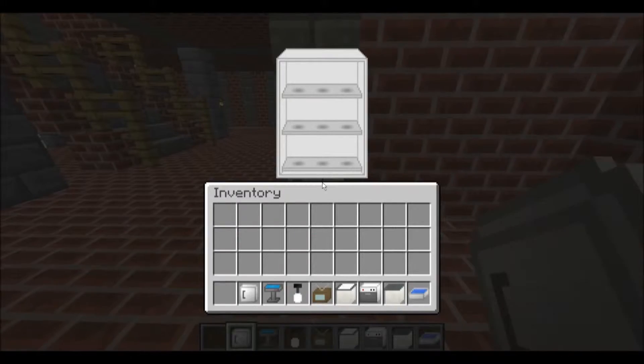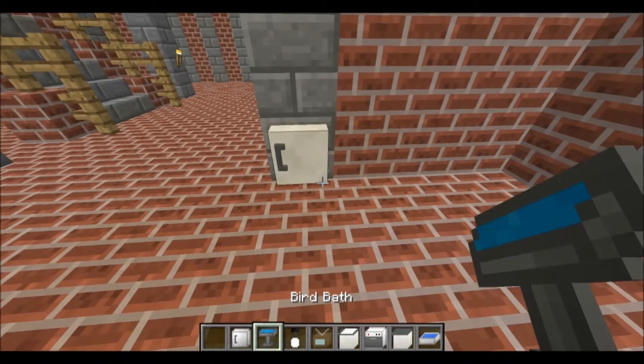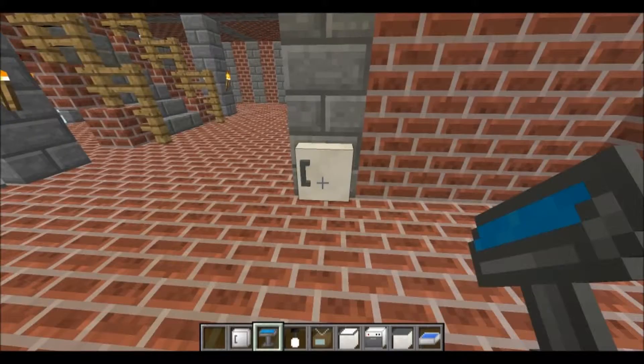So they have the wall cabinets — you can open those and you can put stuff inside of them. And that's cool how it opens and closes.